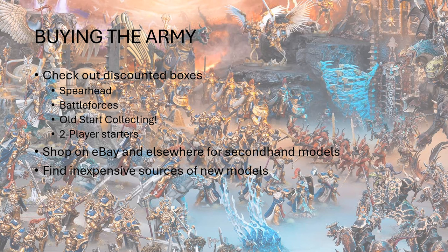Finding inexpensive sources for new models is important. If you buy online, you're usually going to get it cheaper. If you buy directly from Games Workshop, it's going to be full MSRP. A lot of brick-and-mortar retailers are also selling at MSRP. So if you're looking to get in cheap and you're not too concerned about supporting your local game store, you can shop online and find good deals. It's easy to find 15–20% off MSRP poking around on eBay and other places.